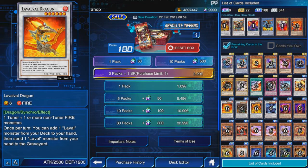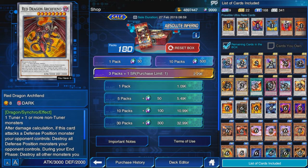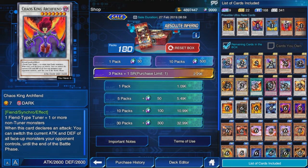Now for Red Dragon Archfiend, the main attraction of the box. So many people are excited for this card, but in my opinion Duel Links currently doesn't have something to pair it with that would make it immediately amazing. It's way better than other Signer Dragons right now, but it won't change Duel Links. Next we have Chaos King Archfiend — I believe it has a great effect and is probably one of the best synchro monsters in the box, but currently there's no deck that will make it amazing. It has future potential though.